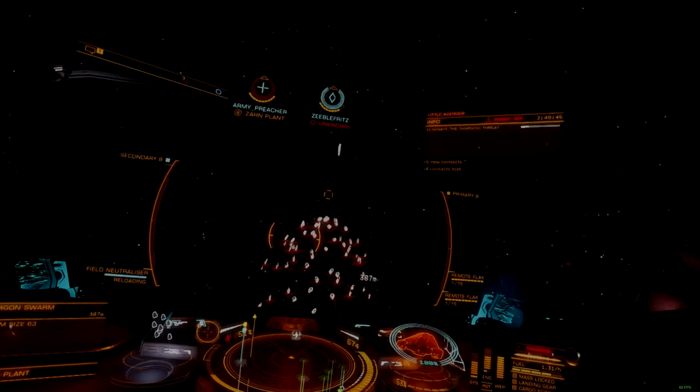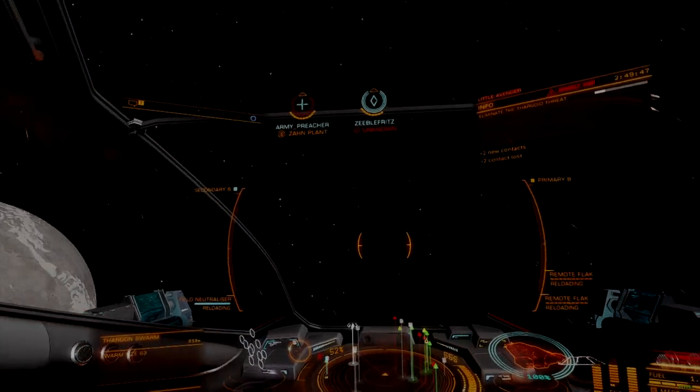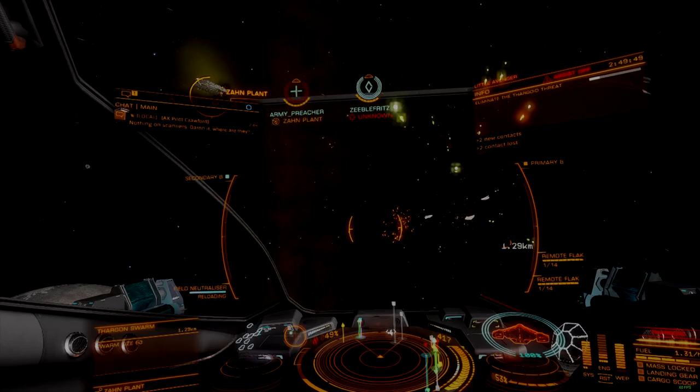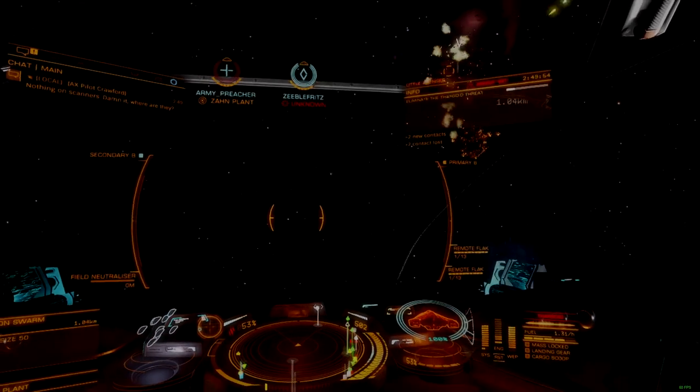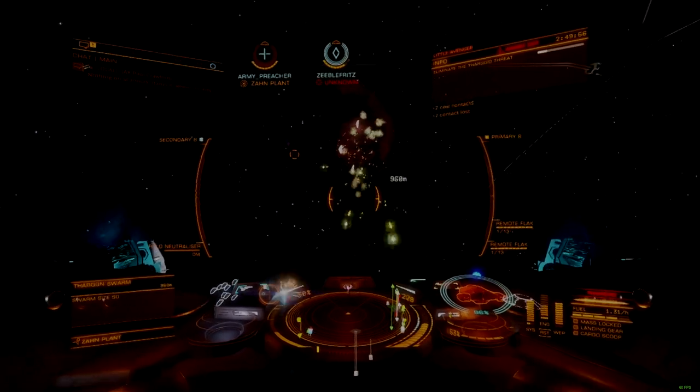With teamwork, even a Hydra swarm can be isolated and neutralized quickly. Rapidly eliminating the swarm is important when using the Viper against Thargons, because a large swarm going suicidal is this ship's critical weakness.